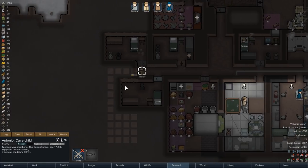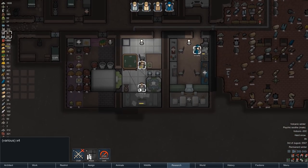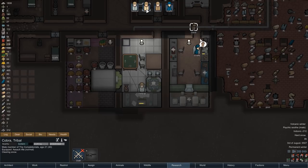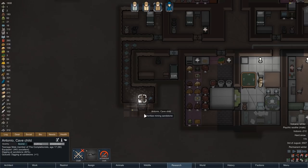Jumping over to Antonio, we can see a bit of a mining operation going on as we have a brand new room to dig out. Today we're building ourselves a small hospital. Very fittingly, we also have Cambia researching the hospital bed at the moment, and once that research project is completed we can start constructing one, and then Dr. Giraffe will be able to start working on people.